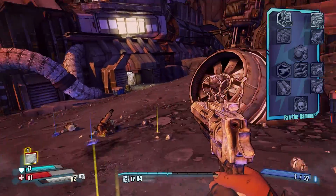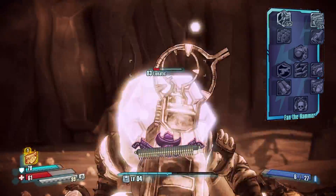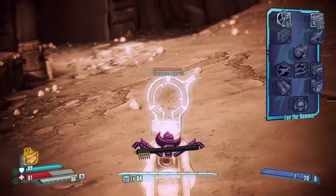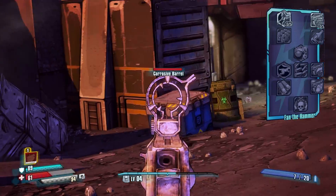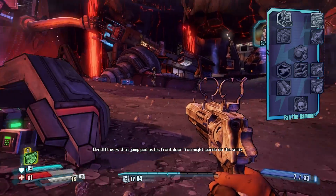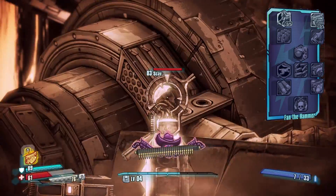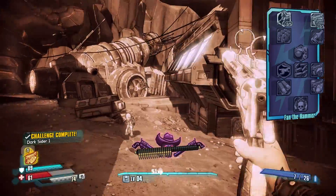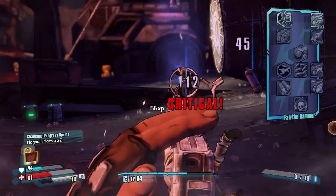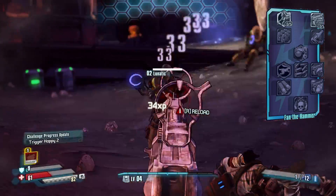The second skill tree is Fan the Hammer, and it has multiple skills that augment the Showdown action skill, including extended duration, shield regeneration, and more Showdown damage. The final skill gives you an identical pistol to your first primary equipped pistol — for pistols only, no shotguns or snipers. And unlike the Gunzerker, this still lets you use iron sights with your primary pistol.